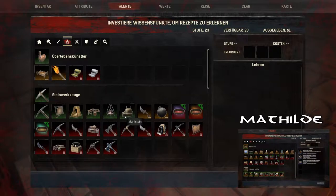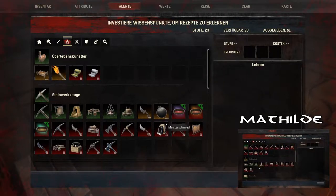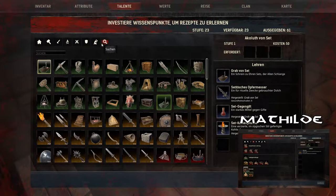Ich glaube, was mit Brunnen hatte ich, glaube ich, ja. Ich muss nur mal kurz gucken. Mahlstein hatte ich ja auch gehabt. Unter Waffen wahrscheinlich eher weniger, da auch nicht. Brunnen brauchst du Level 25 für, um die zu lernen. Ja, da bin ich leider noch ein bisschen von entfernt.